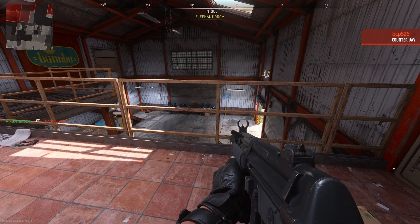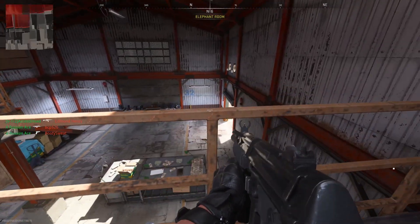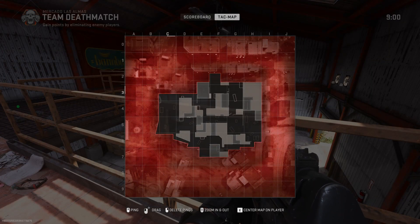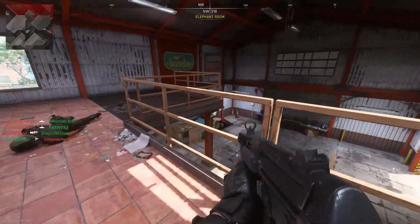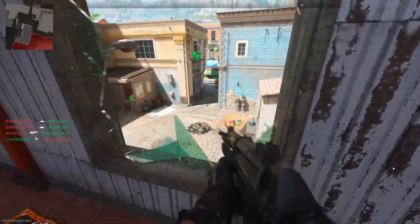You can only see it — check it out — well, you can't see it now, but it does pop up when somebody has a UAV. But at that point it's pointless. It does also pop up when you've got the full map up, you can see it showing the immediate area, but it no longer pops up with the mini-map in the bottom-left corner.